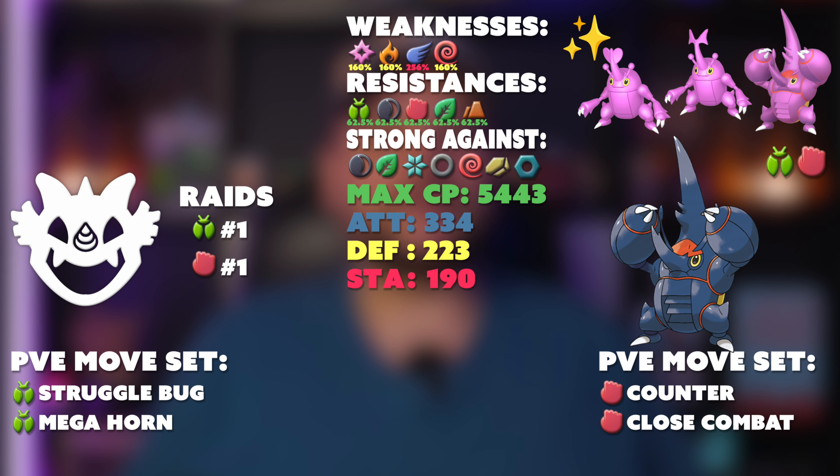Mega Heracross is a bug/fighting dual type with base stats of 334 attack, 223 defense, 190 stamina, and a max CP of 5,443. Mega Heracross will be one of the top — if not the top — fighting type raid attacker with Counter and Close Combat, whether you measure by DPS or TDO. It is also the top bug type raid attacker, which unfortunately ends one of Mega Scizor's only uses in the game.